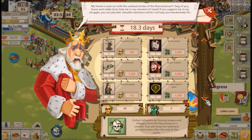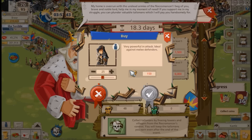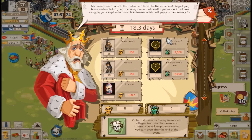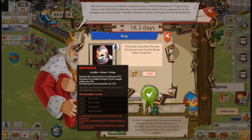Moving on to the Demon Slayer and the Assassin — these are very strong troops with very high travel speed, meaning they cross the map quickly and are great for catching other players unguarded. However, if you aren't a high-level player, you probably won't have much use for them. I recommend focusing more on the unique equipment.